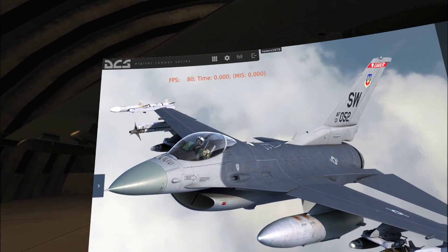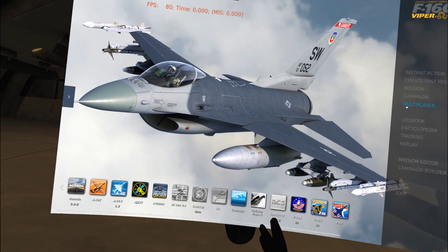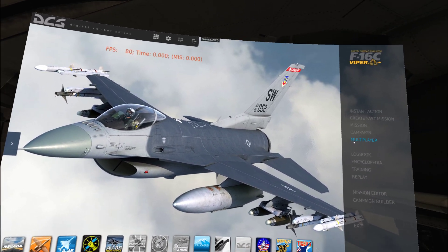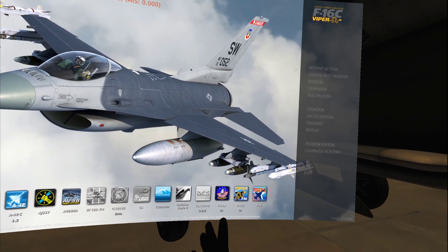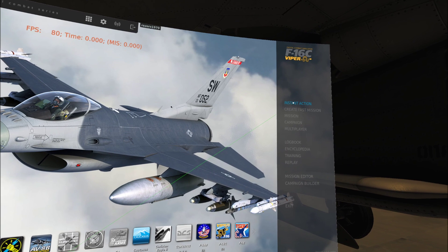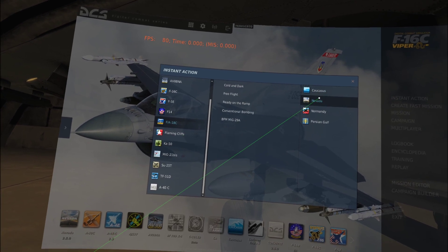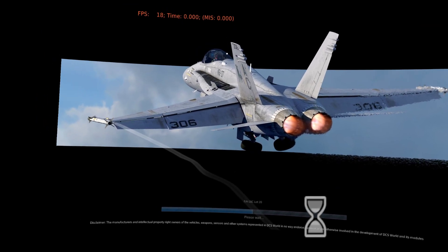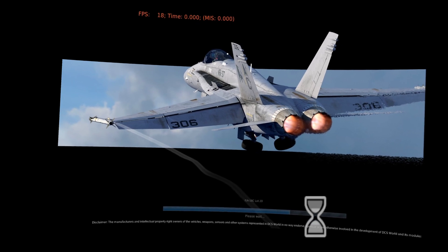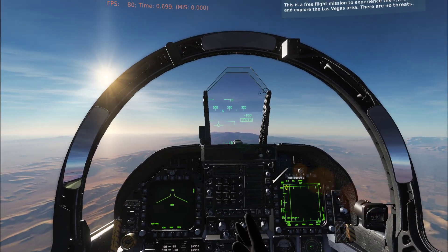Welcome back to the channel. I've figured out the joint helmet mounted cueing system, and because of the F-16 I've actually figured out how to utilize it in the F-18 as well, which is pretty cool. So for fun we're going to jump into the F-18, go to Nevada free flight, and I'll show you what I found and how easy it is to turn on the helmet mounted cueing system — called the HMD, or joint helmet mounted cueing system.